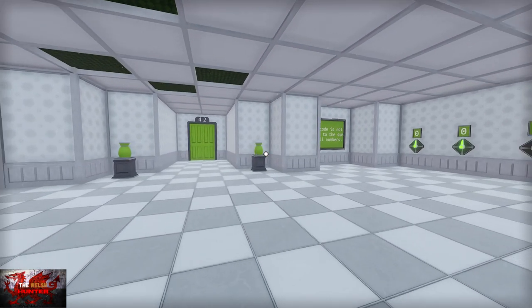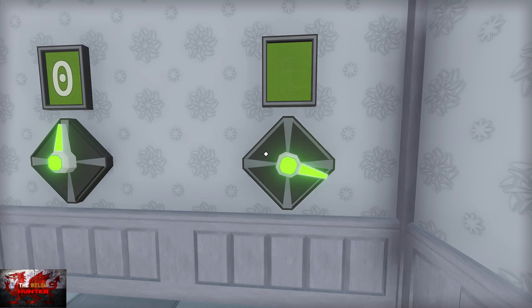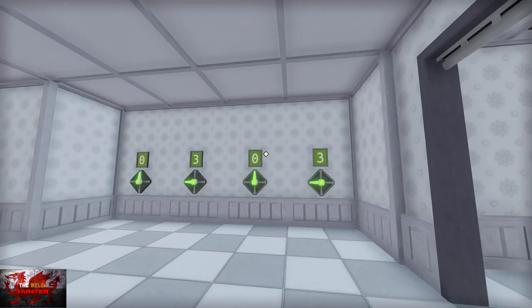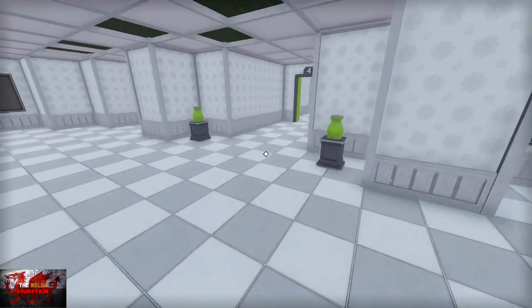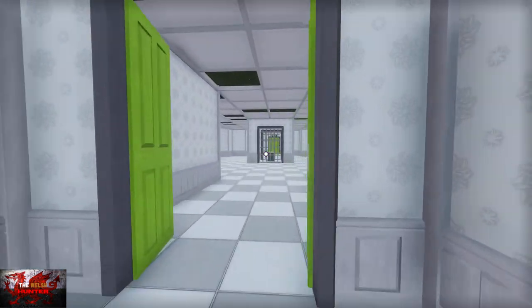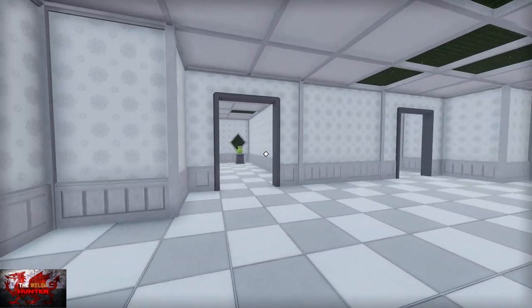Next — head to the right, and the code this time is 0303. If you want me to tell you that again, that is 0303. Move on while I just depress myself slightly that I don't have 100 million quid.